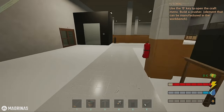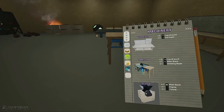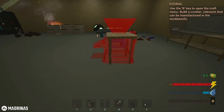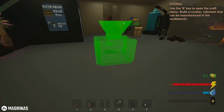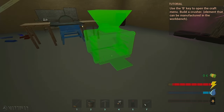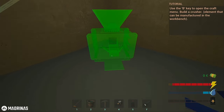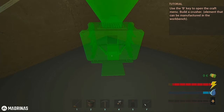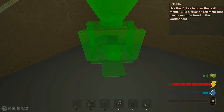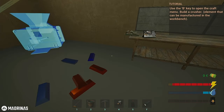Wait, we gotta build a crusher? What the heck is a crusher? We need the main block, the engine, and the funnel. Alright, where does it go? I don't know where to put it — I'm like running out of room here. Well, put it right in the corner? It says use the B key to open the craft menu and build a crusher — I don't know if it's supposed to go here though.